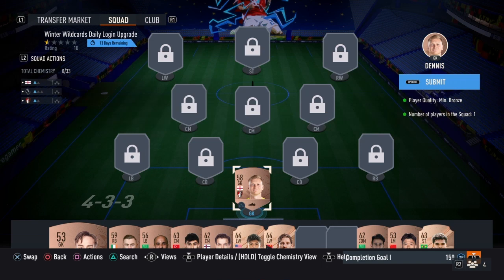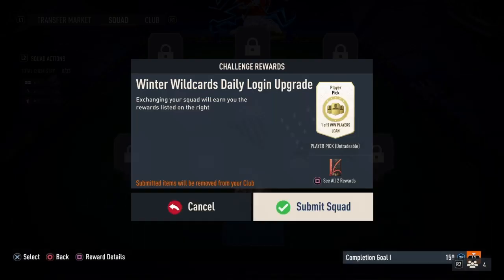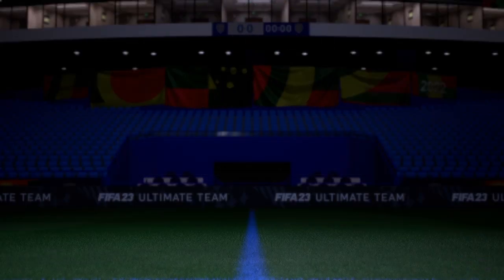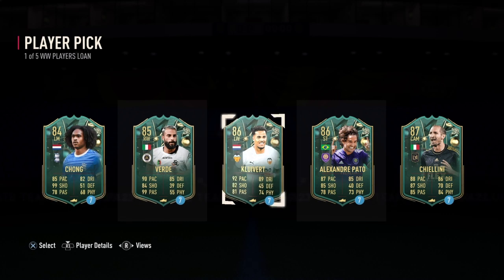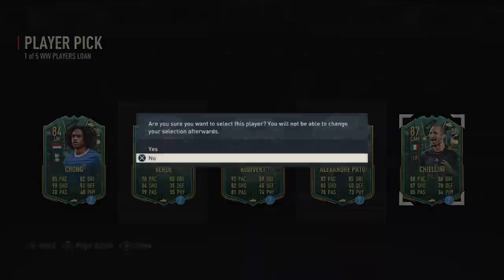Click on Submit — I'll just submit the squad. Yes! Now you'll be choosing one of these five Winter Wildcard players. I'm going to go with the player on the right side, the one with the 87-rated Italian player.